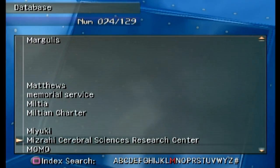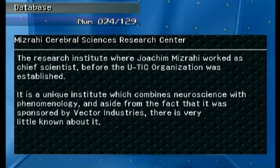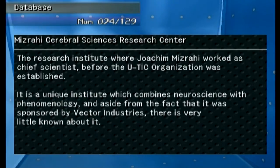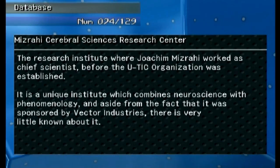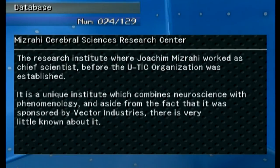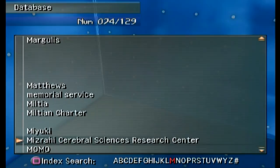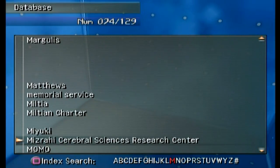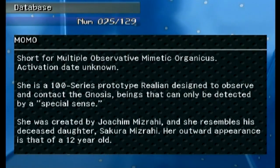'Mizrahi Cerebral Sciences Research Center' — this is what U-TIC used to be called. The research institute where Yoakim Mizrahi worked as chief scientist before the U-TIC organization was established. It's a unique institute which combines neuroscience with phenomenology. Aside from the fact that it was sponsored by Vector Industries, little is known about it — hinting that Vector has something to do with U-TIC's origins.